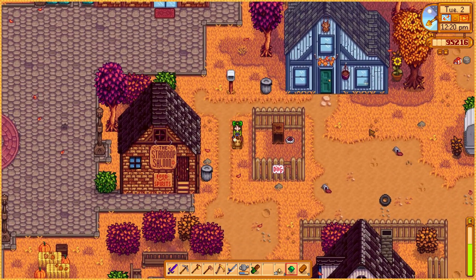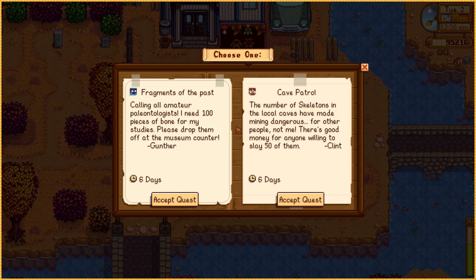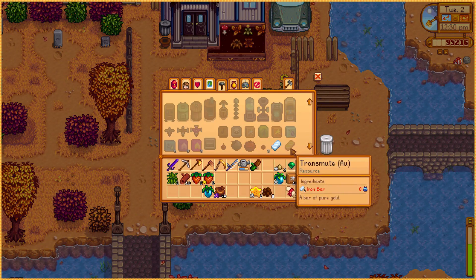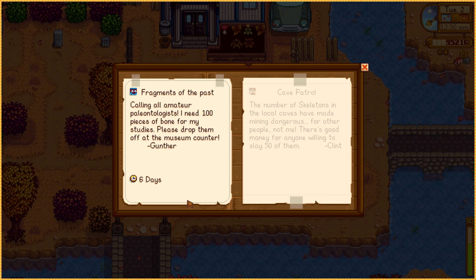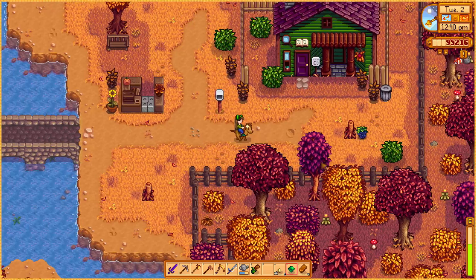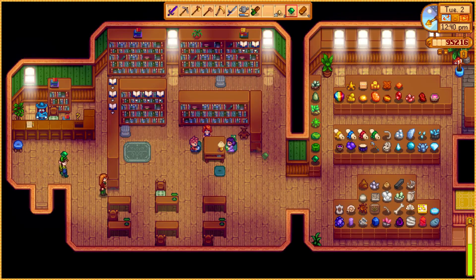From Gunter we have 'Fragments of the Past' — calling all amateur paleontologists, he needs 100 pieces of bone for his studies, drop them off at the museum counter. From Clint we have 'Cave Patrol' — the number of skeletons in local caves has made mining dangerous, and there's good money for anyone willing to slay 50 of them. So we're gonna be killing a whole lot of skeletons for bones this week. I don't think I have any bones currently, so I'll do Clint's quest later — I'm more interested in Gunter's reward.